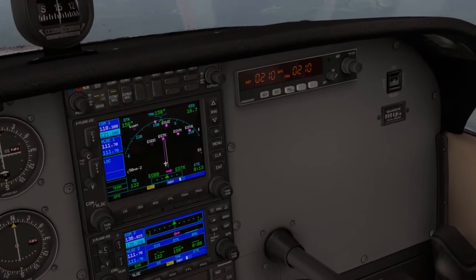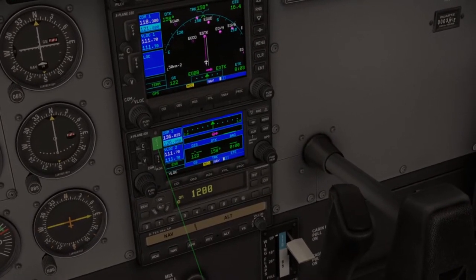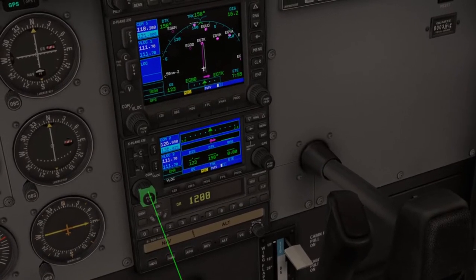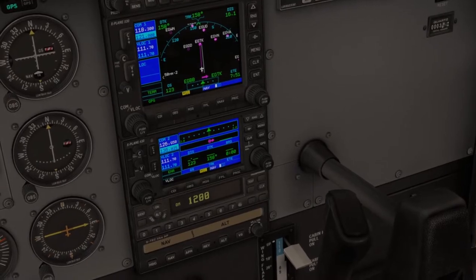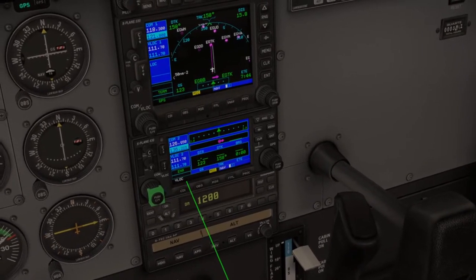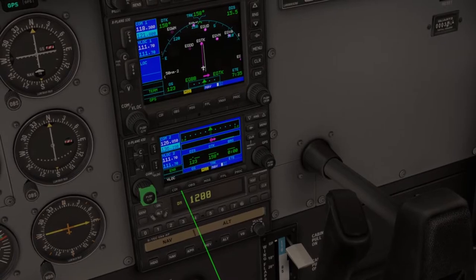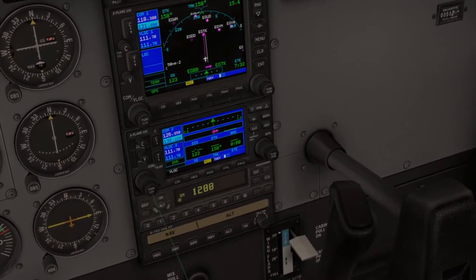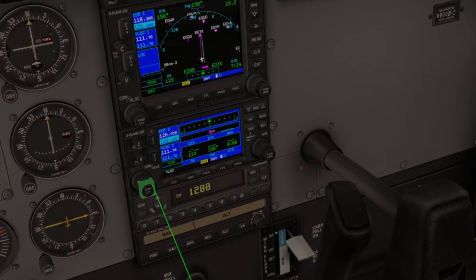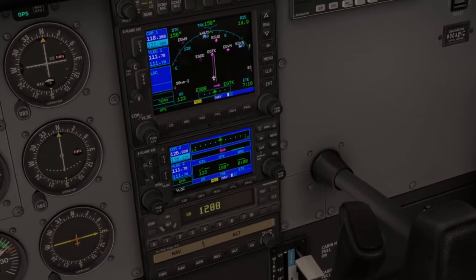As we approach the airport, we're going to change our ATIS — Oxford ATIS is 136.22. That would have been smart to do before I got in the airplane, but that's okay — it's pretty close. Let's go ahead and change that. 136.22 — let's try that and see what we get.